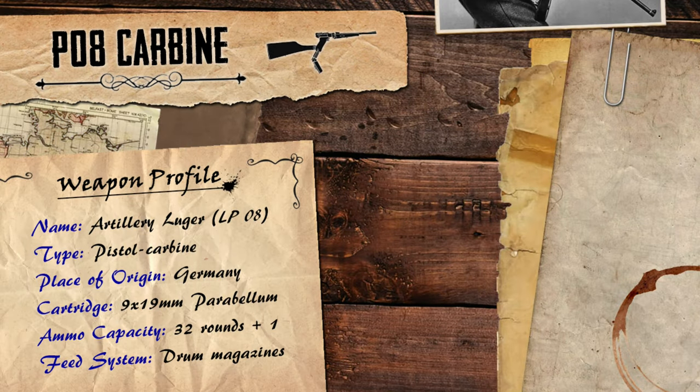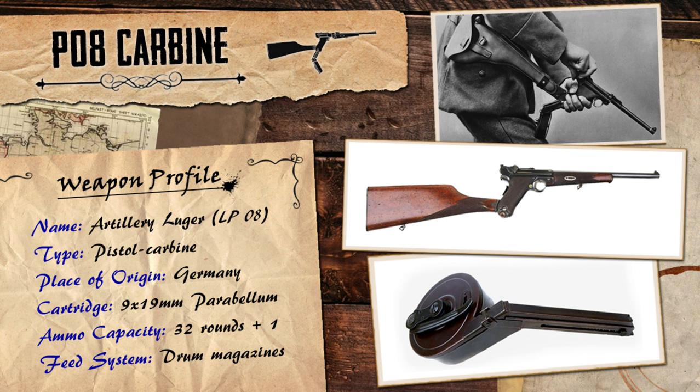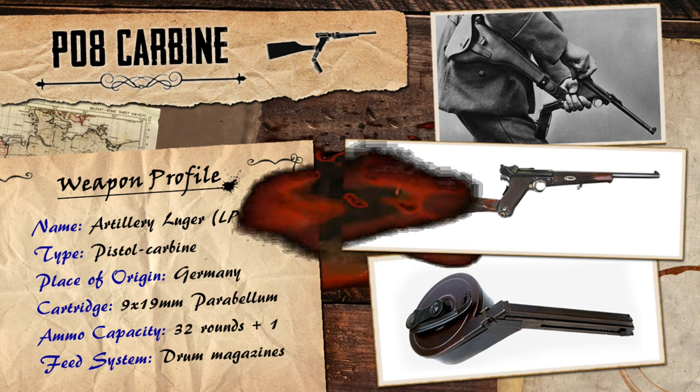With the rise of semi-automatic pistol design at the end of the 1800s, the iconic PO8 Luger pistol was born, one of Germany's most recognizable firearms. It wasn't long after when weapon designers started trying to advance their pistols and turn them into something more than just a sidearm, sparking the idea of pistol carbines.